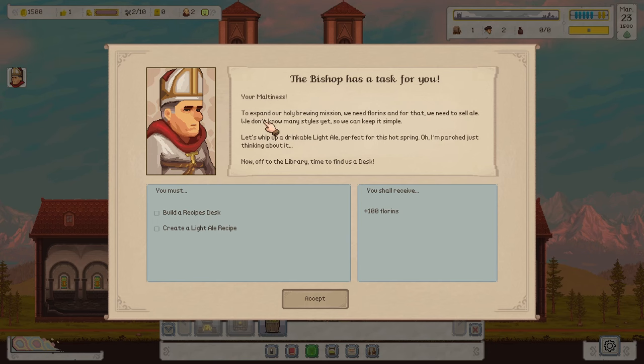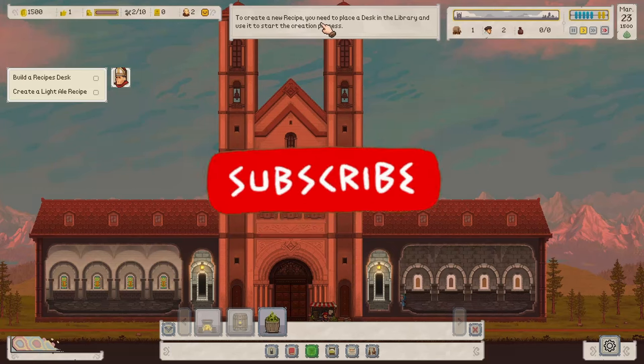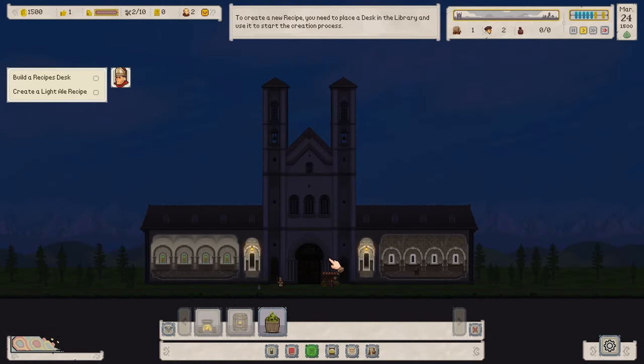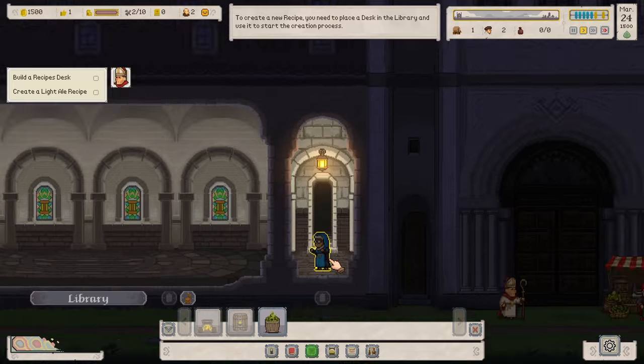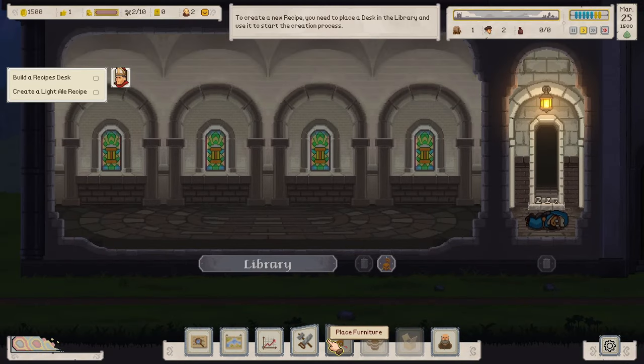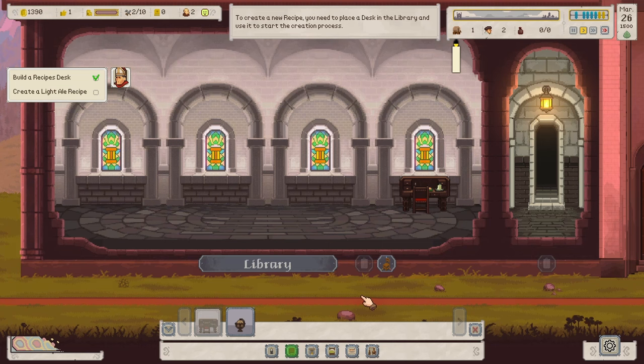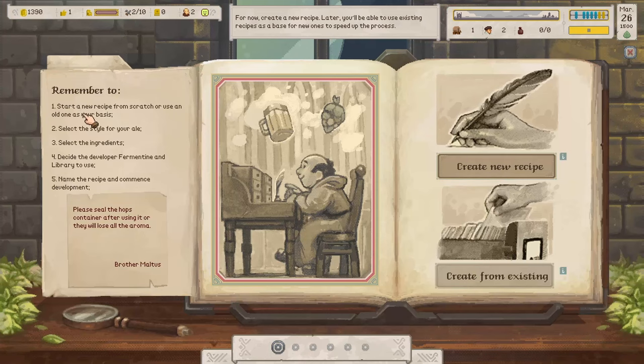To expand our holy brewing mission we need florins, and for that we need to sell ale. We don't know many styles yet, so let's keep it simple and whip up a drinkable light ale. We need to build a recipe desk and create a light pale ale to get 100 florins. To create a new recipe, place a desk in the library and use it to start the creation process. The library is over here — let's build a recipe desk. There you go!